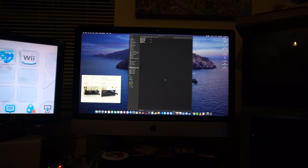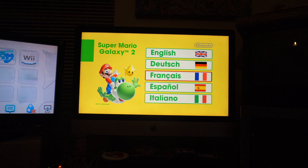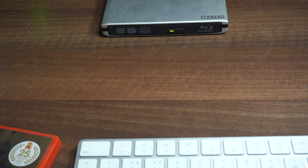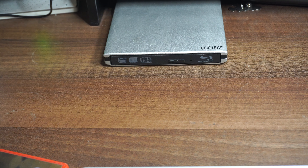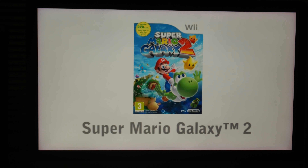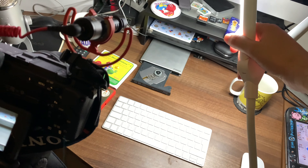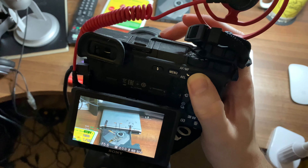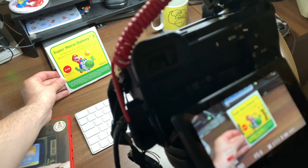In OBS I go on display capture, and then basically that captures the entire screen, so I press start recording. But whatever the Mac uses to play DVDs has very clever copy protection — as soon as I open OBS and go back to the DVD, it just comes up with a grey screen. But as soon as I close OBS and go back over, it shows up again. And I didn't have any systems hooked up that could play DVDs, so in the end I decided just to point the camera at the screen and then try and colour correct it afterwards to match the quality of the original DVD.